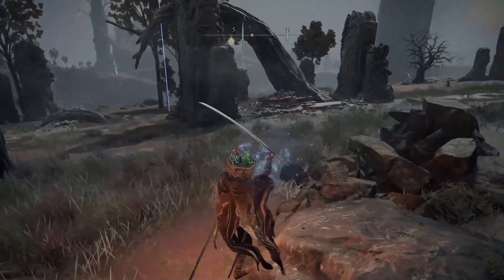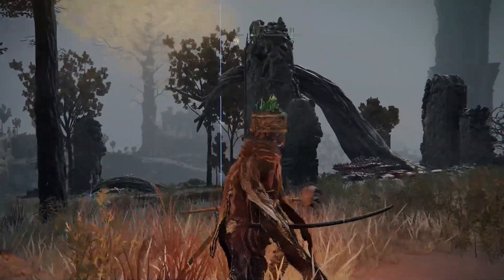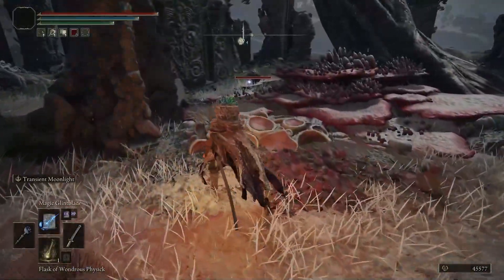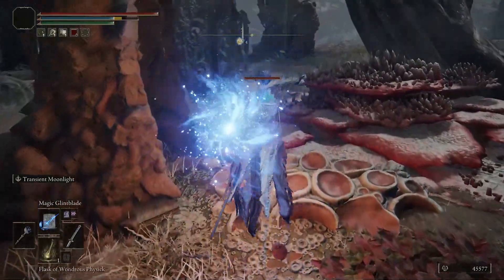From there, if you have a little look, you're going to be looking for that kind of structure just there. And just inside it is a Scarab — this is the enemy you're going to want to take down. Take it down in whichever means you tend to fight best with.